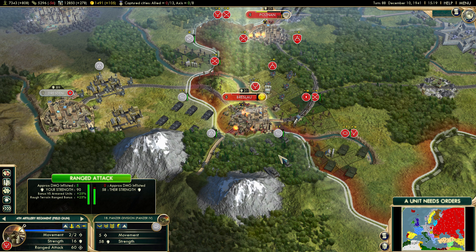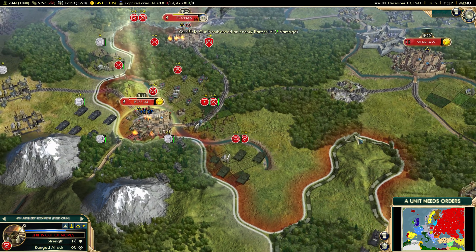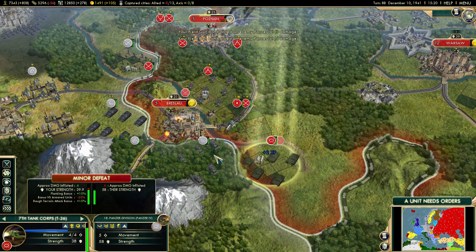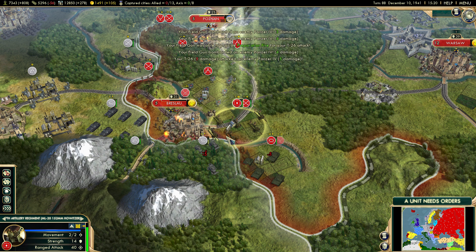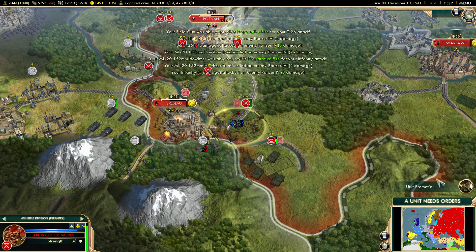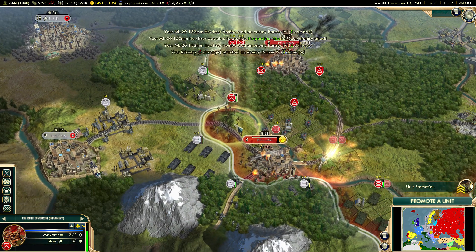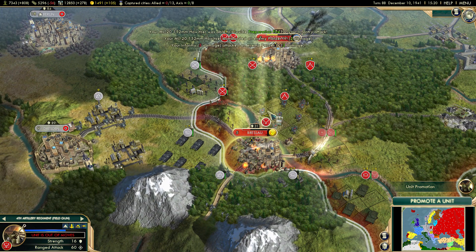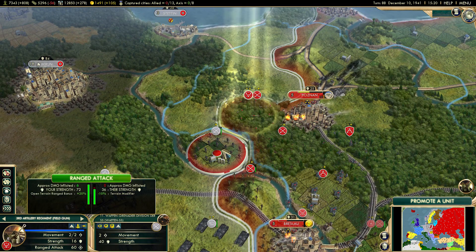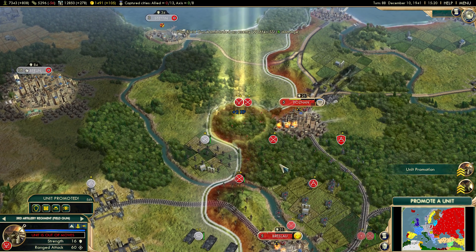They're coming in hard, which is the scary part. We need to do something — they're going to take the city back. The howitzer is doing barely any damage at all. There's a huge penalty for attacking across the river, but I'm going to do it anyway. I'd love to attack their anti-aircraft, but I'll focus on this infantry attack instead.